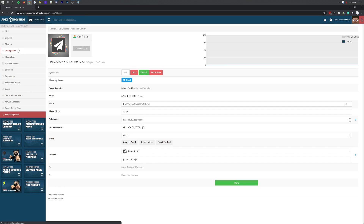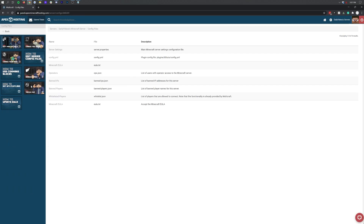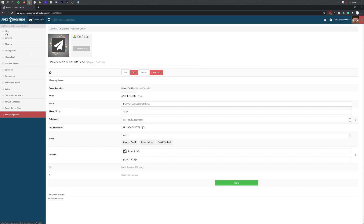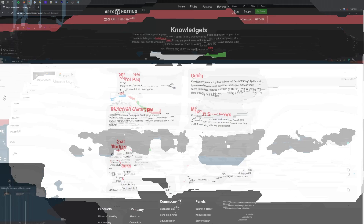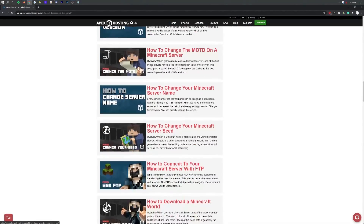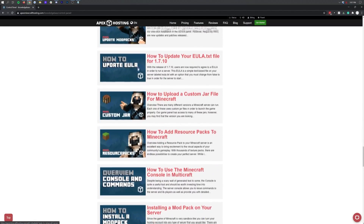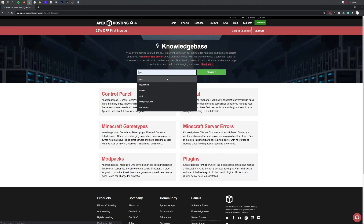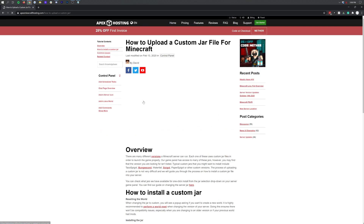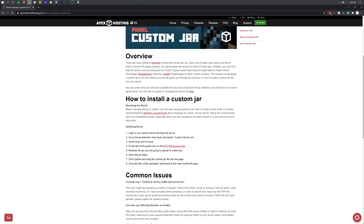Some people might say user guides isn't a fair or useful category, but the amount of help you can find to run your server is important. On Apex, they have tons of different user guides. Best of all, with that custom Multicraft panel, the guides are right there on the page you're looking at — on the left-hand side — and they change depending on where you are in the panel. They're great resources, and a lot of them have videos.